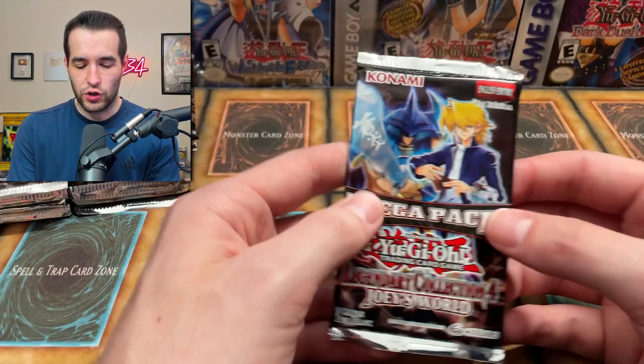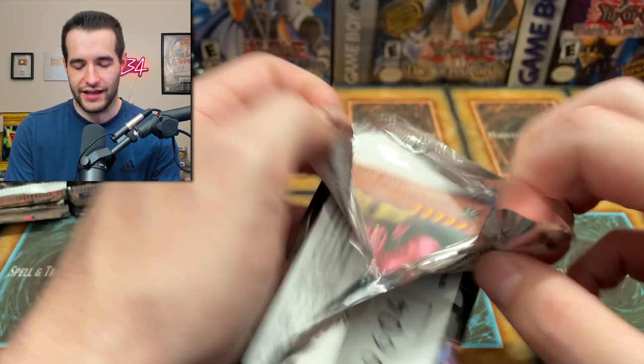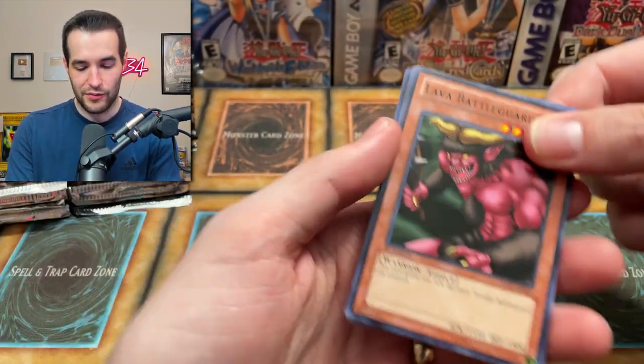Another Call of the Mummy. We're getting a lot of the same supers. Did they only print like two supers in this set? Because we've got Imperial Iron Wall, Polymerization, and Baby Dragon — that's like it. It feels like maybe I'm forgetting a couple, but it hasn't been many.